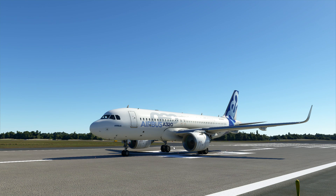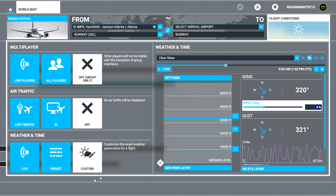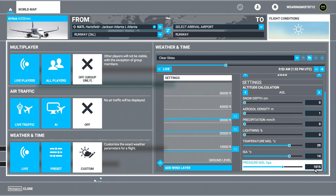We've got the airplane set up here on runway 26 Left at Atlanta Hartsfield International Airport in the A320neo. Setting up this flight, we can check our weather — we have a wind layer at ground level at 320 degrees, speed set to five knots. I've already set the hectopascals at 2998, which translates to about 1015, with a temperature of 29 degrees Celsius. This is a 9:52 in the morning departure off runway 26 Left.